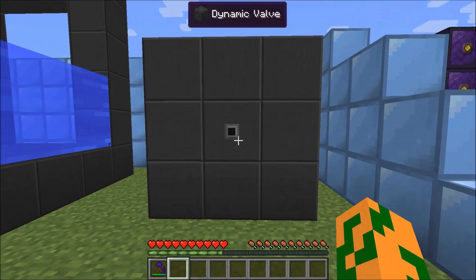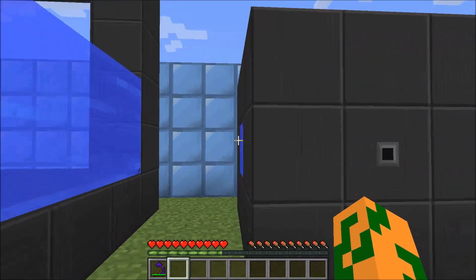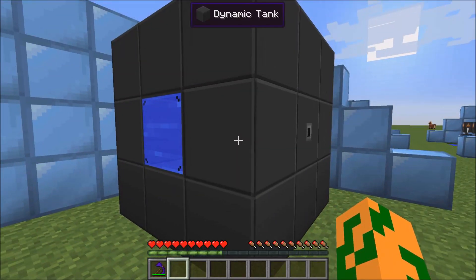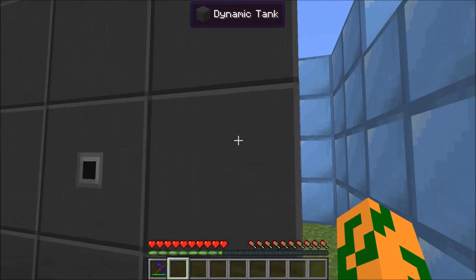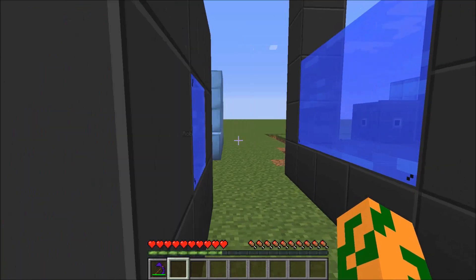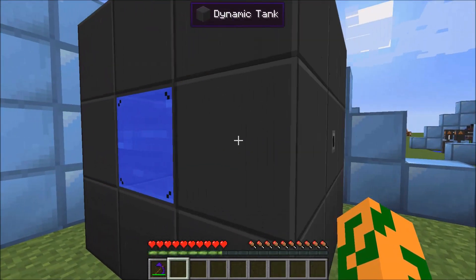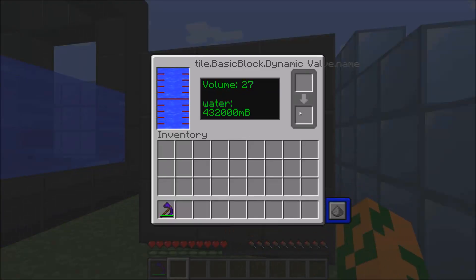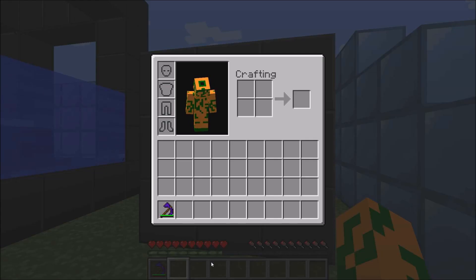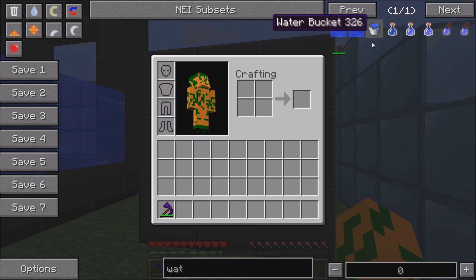Next are these tanks — they're dynamic tanks, much like Railcraft tanks, and they vary in size. To build one you need the dynamic tank walls, which are just square blocks arranged like this, and you need a dynamic valve. You don't need glass but it makes it look pretty so you can see at a glance how much is in there. You can fill water buckets up and empty them — this one's full so it's not going to empty anymore.